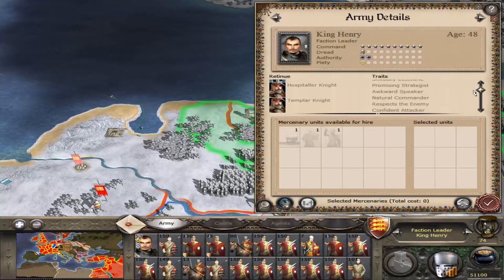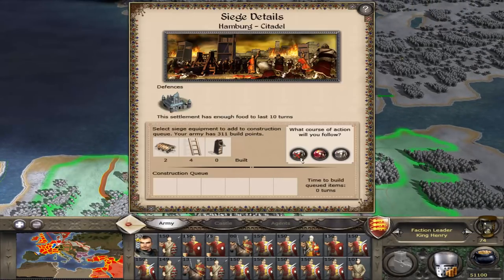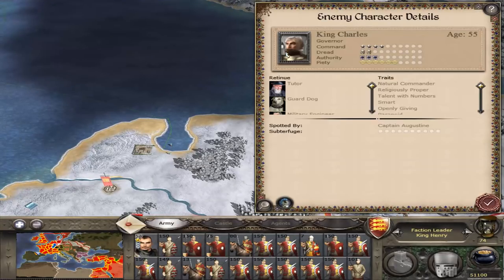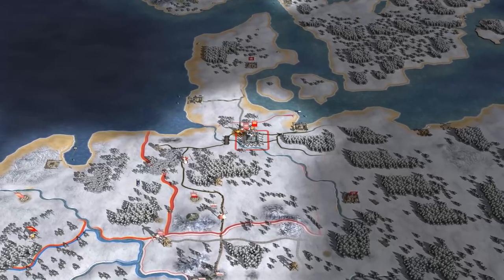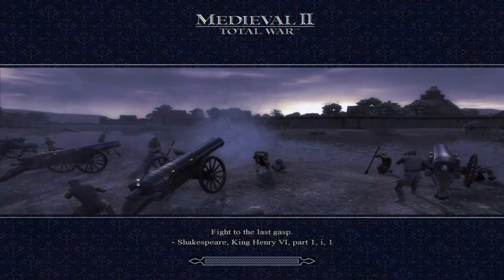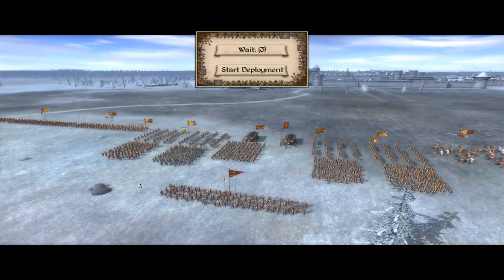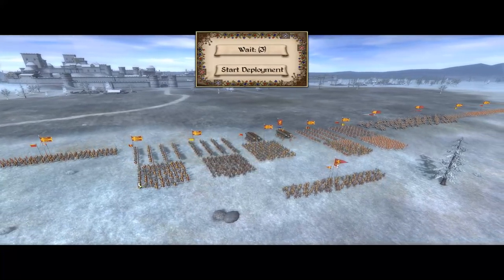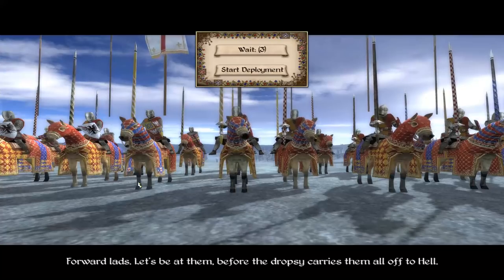I'm just looking at the stuff here so I can get an idea of how I need to roleplay for him. The first thing he's going to do is attack Hamburg. He's been on the defense against the Danes for ages and it's about time we fight back. King Charles is there — it doesn't really matter what he's got. It's time to kill him. Show no mercy, kill them all! There's a Citadel in here as well, so that'll be very much worth taking. Forward lads, let's be at them before the dropsy carries them all off to hell!